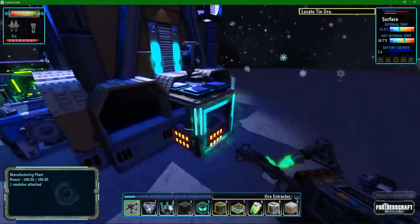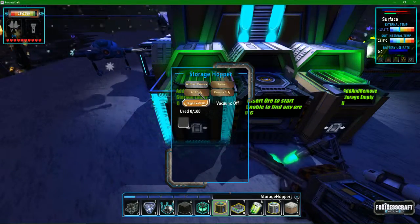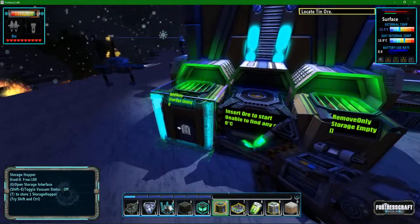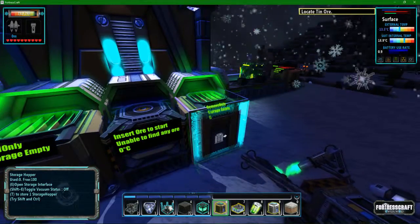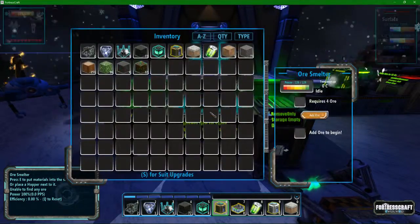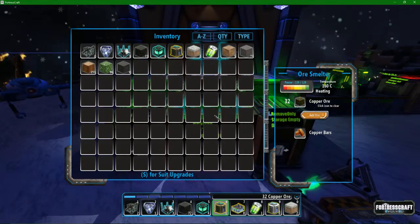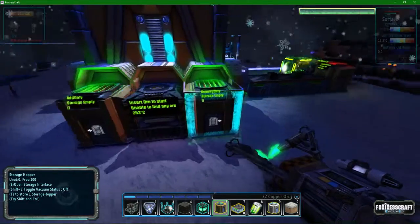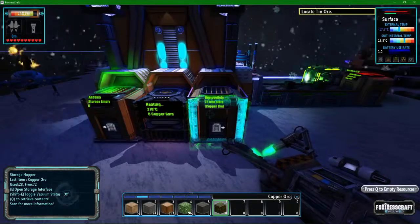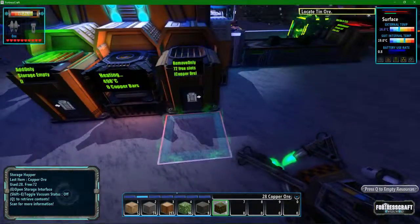Now we have some copper going, and we have some coal and copper in our inventory. Let's place the smelter here — I want it on add only. One setting is add only and one is remove only. Add only means it can only be added to, and remove only means it's only removed from. I can never remember which is which, but we're about to find out. Oh — this uses power to smelt things, not coal, I completely forgot about that. There we go.